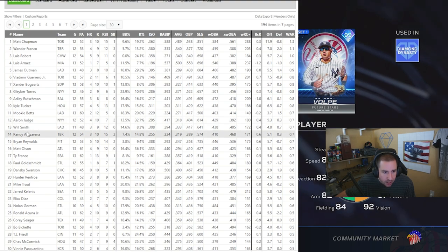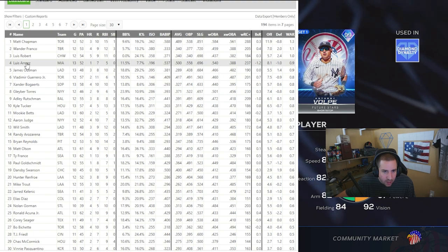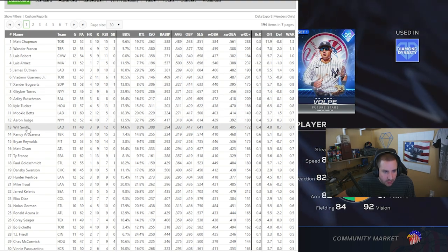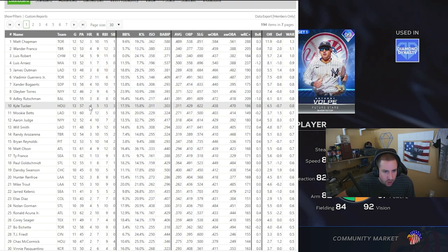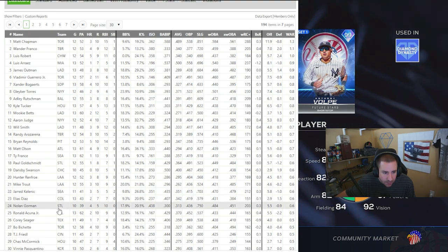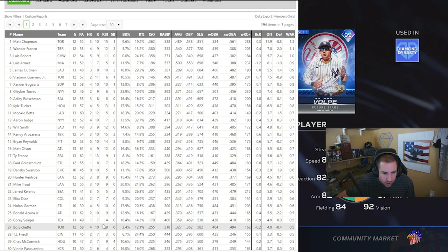Some guys I like from this list: Xander Bogaerts, Gleyber Torres — I think he's a really good one — Adley Rutschman, Will Smith, Brian Reynolds is a huge one. Louisa Rice is really good too. Kyle Tucker has four home runs, Will Smith has three home runs with a great walk percentage and 308 ISO. Brian Reynolds is killing it. Jared Kelenic's kind of killing it — though I don't love his strikeout percentage. Corey Seager is a pretty good one.